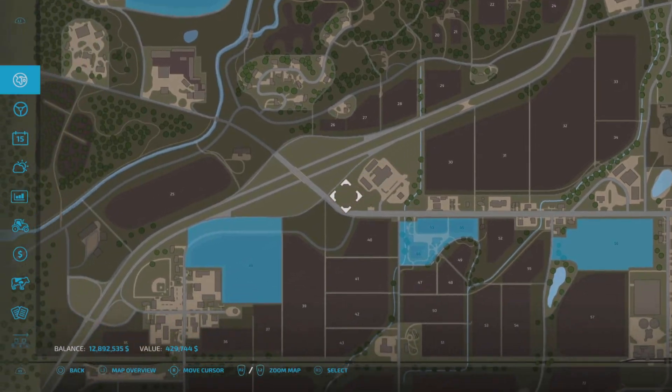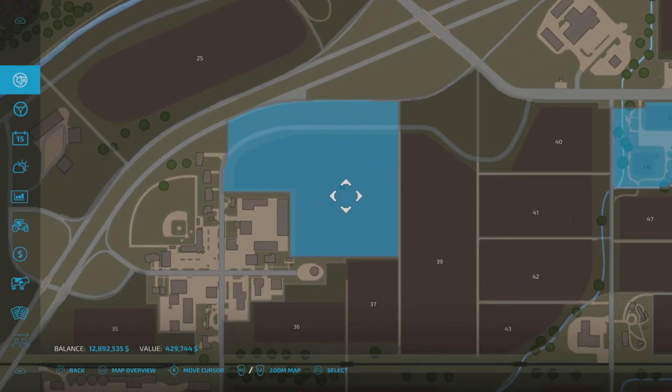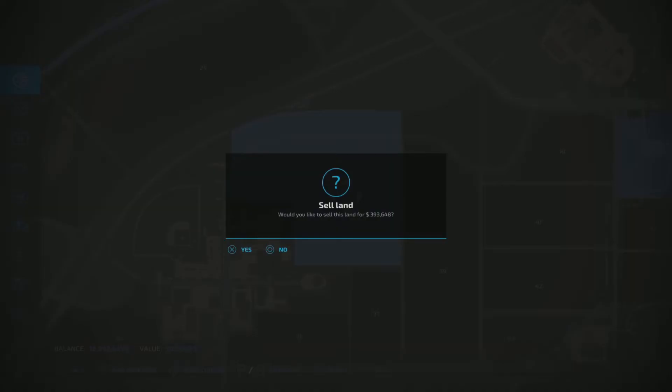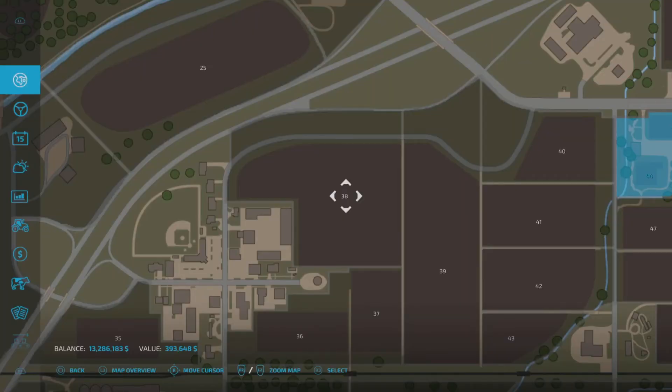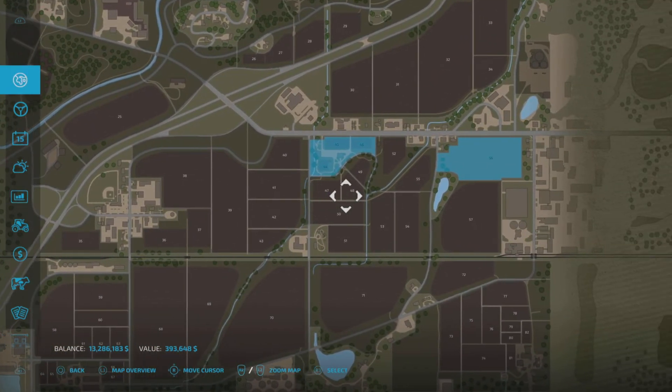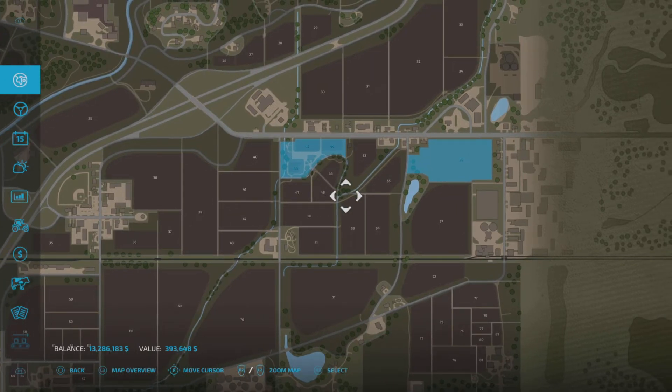If you don't want to own field 38 anymore, you stay in this menu. Click on it again to select it and it now comes up with a sell option down the bottom. For me it's triangle. It asks for confirmation again — and you can cancel out at the last minute if you've pressed it by accident and don't want to sell it. But I do, so I hit yes to confirm and that now sells that plot.